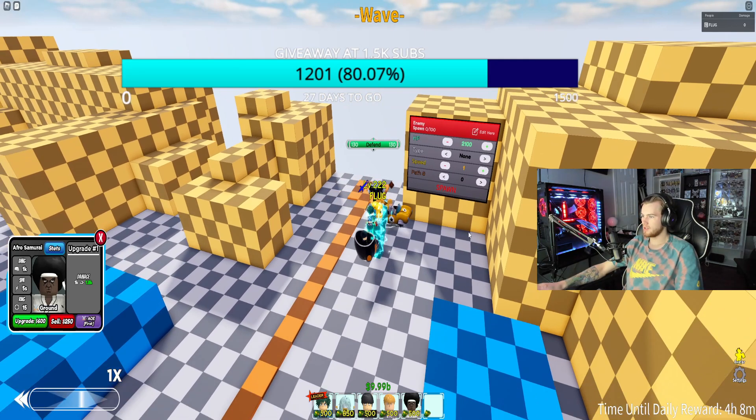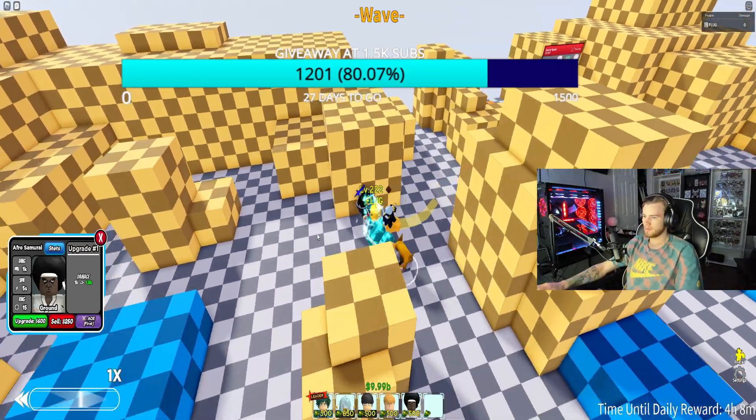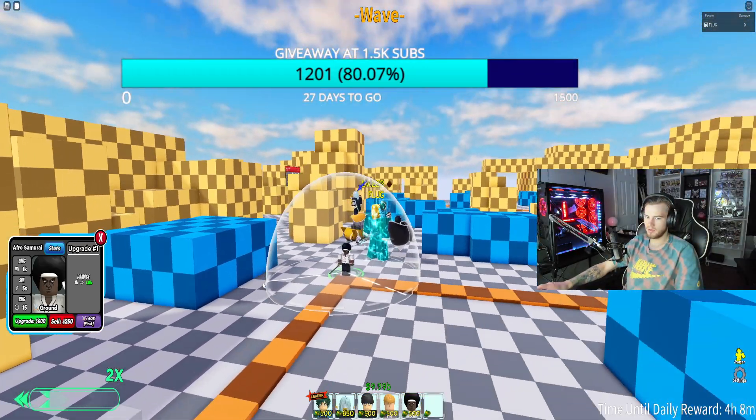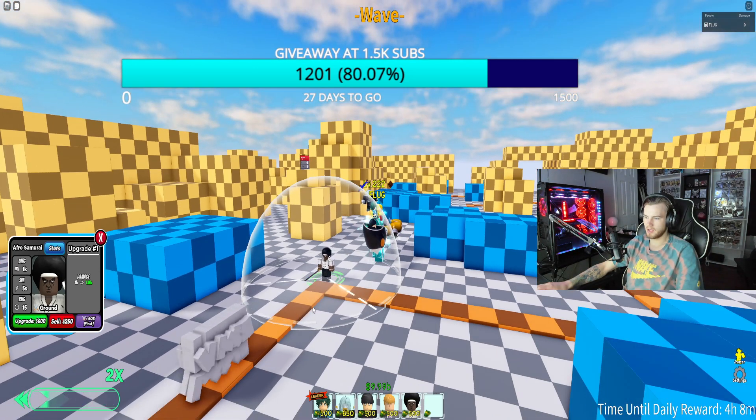Let's crank these up to about 2100. We'll spawn a few of these and kind of see his first attack. Let's see what my boy is doing off rip here. He's starting out with 1k every 5 seconds. He's got a nice cone ability here as well.